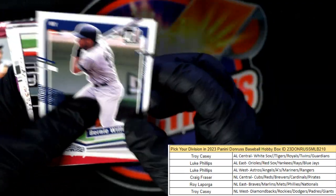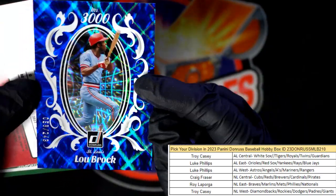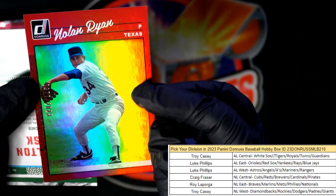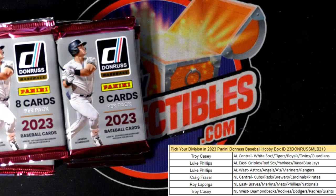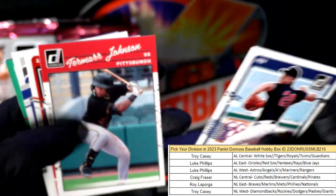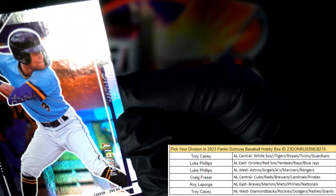Still no Liberty yet — still looking for this Liberty parallel, one per box. Maybe it'll be in this pack. Jace Jung, Colson Montgomery. Got the 3,000 Hits Lou Brock numbered to 249 — 58 of 249, Craig, that one's coming out to you. Nolan Ryan numbered to 2023. Blue hollow Carlton Fisk. Bert Blyleven. Andruw Jones.